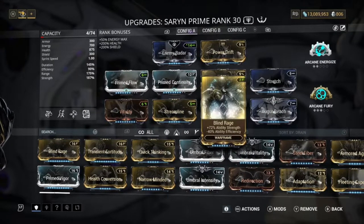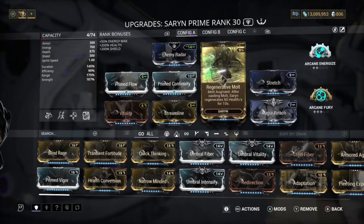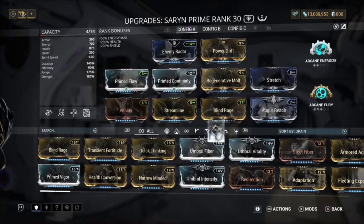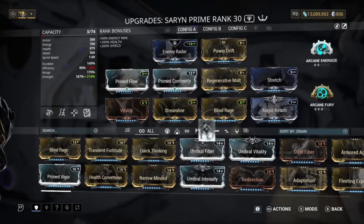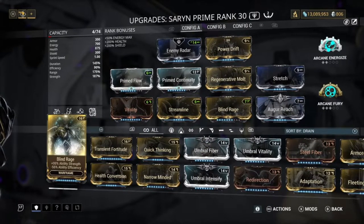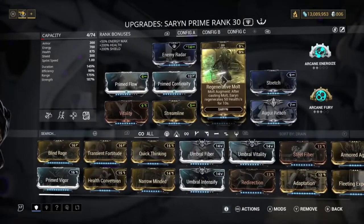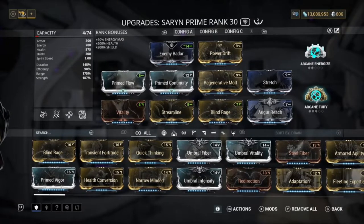We also have Stretch for good reach, as I said, and Blind Rage. The reason I have this Blind Rage at a lower rank instead of max is because with this rank we have 90% efficiency with 72% ability strength. If we use a maxed one, efficiency drops to 75% and I don't want to lose duration or more efficiency. We do lose a bit of strength but it's fine — we're mainly trying to get range and duration. You can use a max one if you want and put on Fleeting Expertise, but personally I like this level just to maintain 90% efficiency with Streamline.